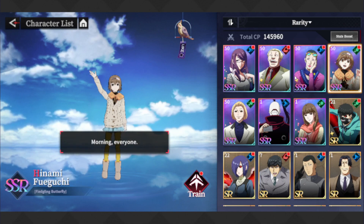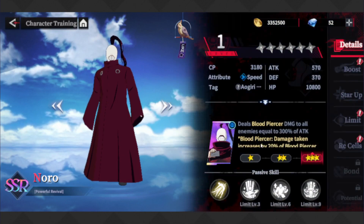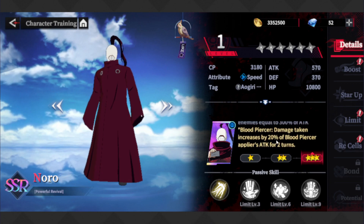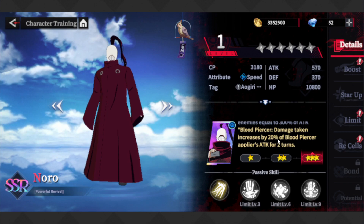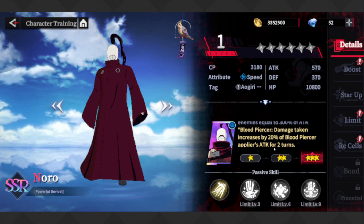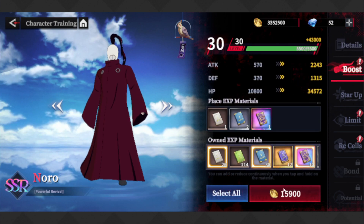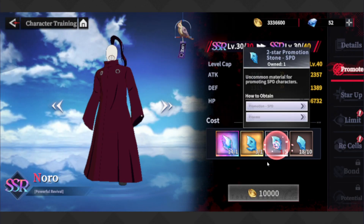Let me check his ability — Blood Piercer: damage to all enemies equal to 300% of attack. Damage taken increases 20% and Blood Piercer applies attack for two turns, increases 20%. So he basically buffs himself for two turns. What does the model character do? Oh no, she's a buff hitter too.